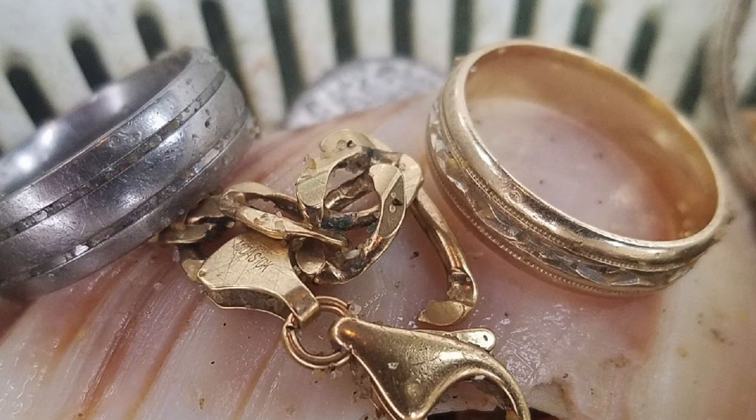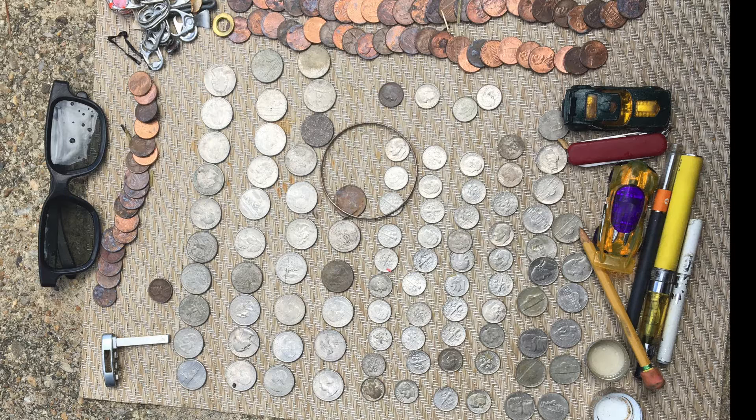I want to give y'all an update on what Doc and Denny found too. This first picture here is Doc's finds — he got a beautiful 14-karat gold ring and a piece of a 10-karat gold chain, so he hit two golds today. And the other ring I think is a tungsten ring. Good job Doc. On this next picture we got Denny's finds — Denny didn't have any gold today or silver, but he did find some change. Look at the amount — I think he said like fifteen dollars. I don't think I've ever found that much change on the beach one time before. That is awesome.